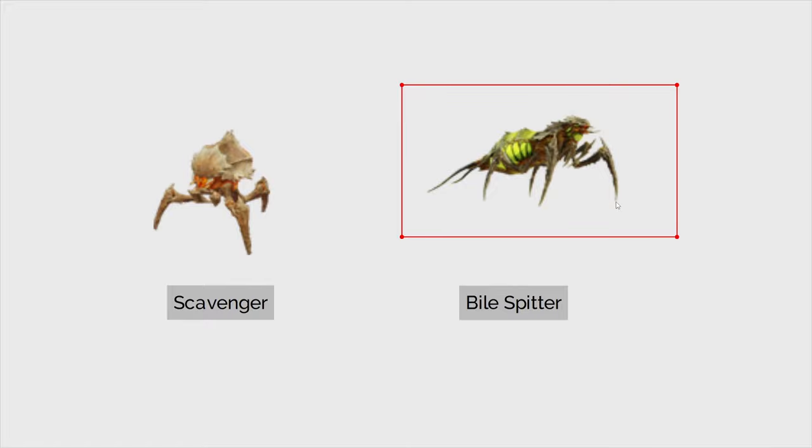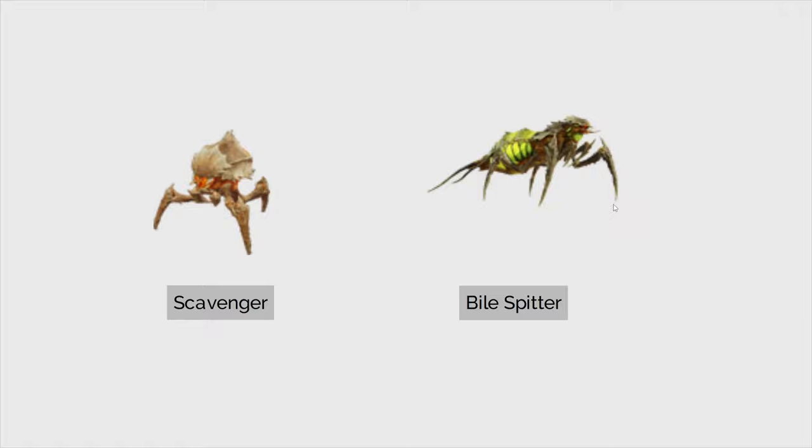And then we have the bio-spitters. They're just a little bit more annoying. When they attack, they have a slowing effect and they're just the little brother of the bio-spewers. I'm going to pick the bio-spitters as the main objective — the bigger target between these two, given the choice.